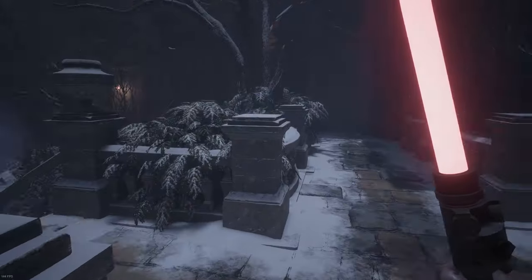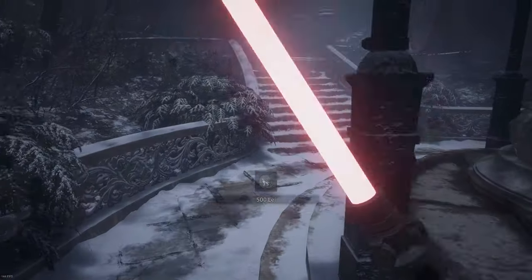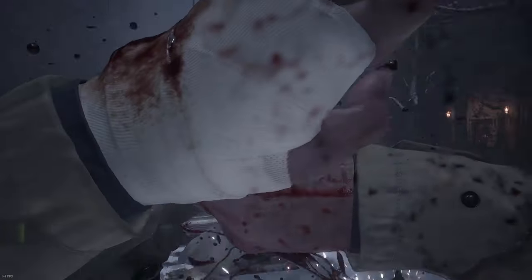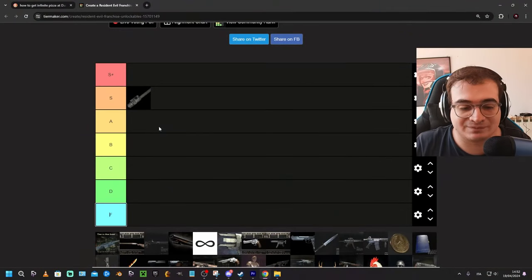The lightsaber is a good reward for putting in a lot of effort. It's not the best weapon, but it's really fun to do a playthrough with just the lightsaber and get the Knives Out achievement, which means you can only kill enemies with melee weapons. The only downside is it's super slow — you can't switch between modes fast, and activating it again takes about 5 seconds. But at the end of the day, it's really fun.